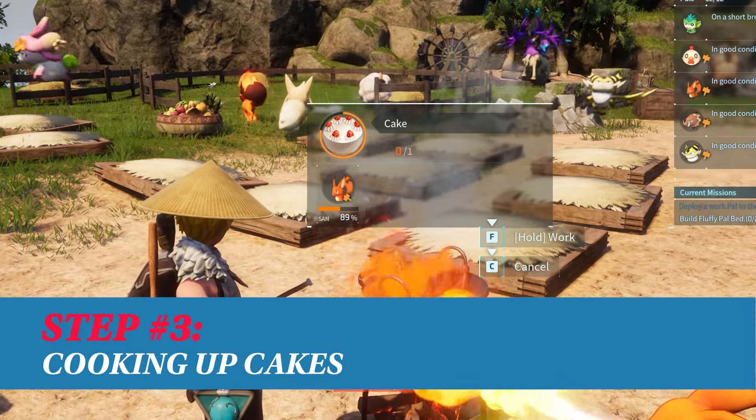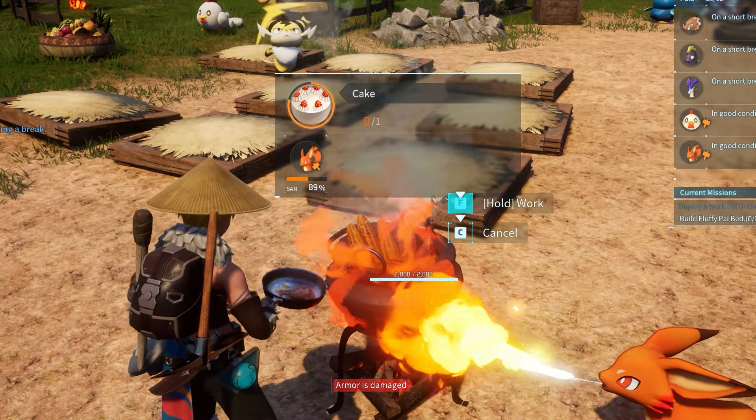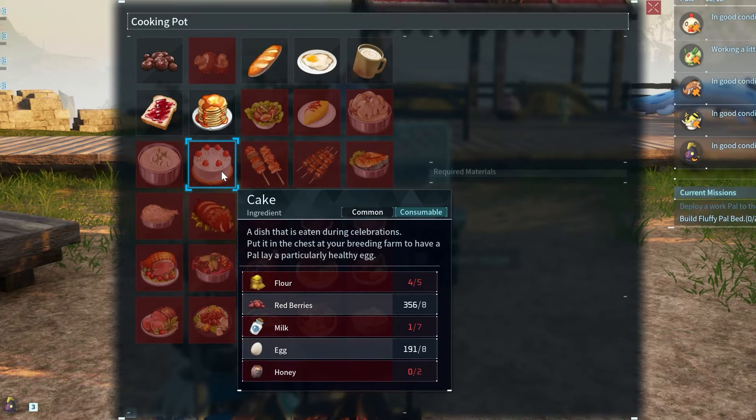Cakes are the real problem for early players that want to breed pals. Cakes are advanced cooking recipes that require the cooking pot technology, which unlocks at level 17. The cooking pot will automatically have a cake recipe and it requires five ingredients.